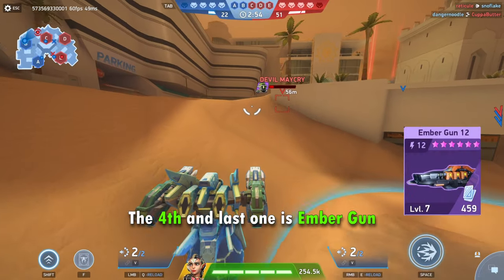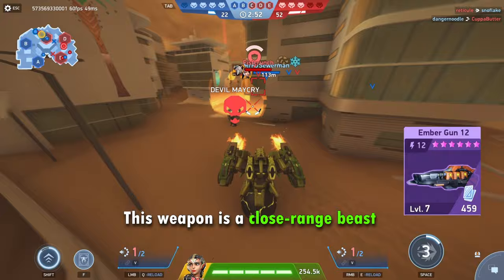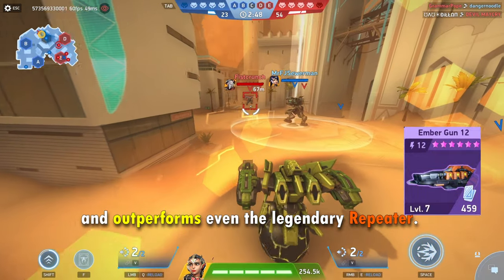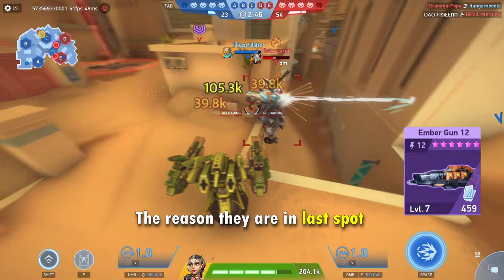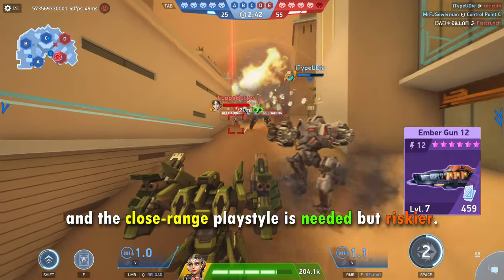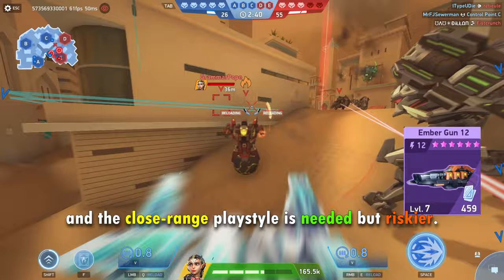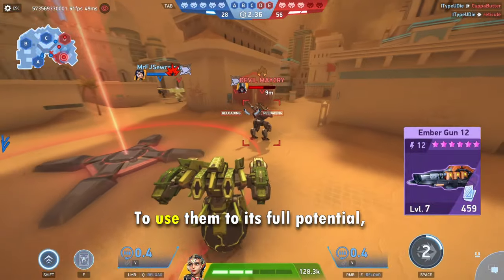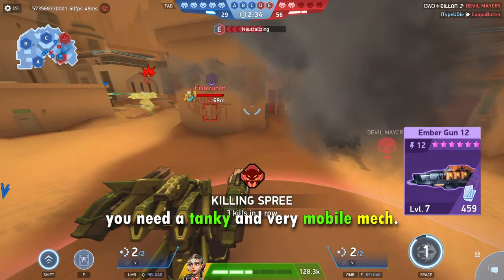The fourth and last spot is Ember Gun. This weapon is a close range beast and outperforms even the legendary Repeater. The reason they are in the last spot is because they don't work on all mechs, and the close range playstyle is needed but riskier.